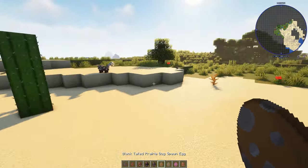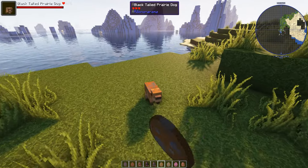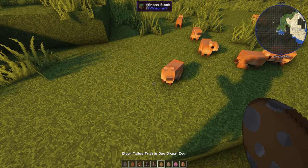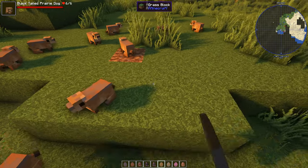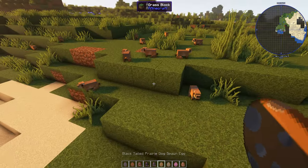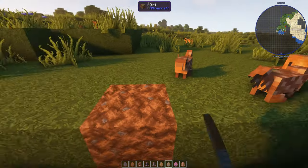Prairie dogs — let's get over here! This is the new black-tailed prairie dog. It's not quite what I expected — I expected a dog rather than something like a little rabbit type thing. And a California ground squirrel as well. Black-tailed, yes it is black-tailed. Look at that ground squirrel!